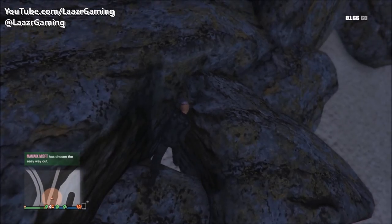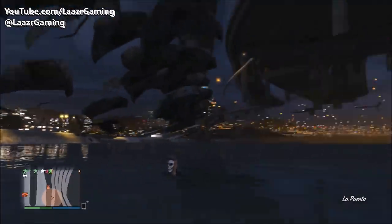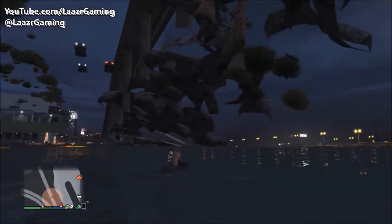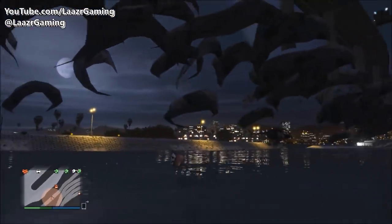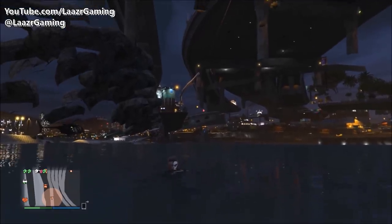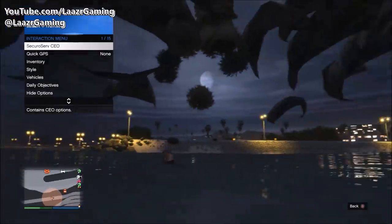Once you arrive, locate these rocks and look for the little gap between them. Position your character so he's standing in this hole and you'll notice he'll start to buckle and trip over himself, and then out of nowhere he's slung underneath the map — underneath the beach, the rocks, the road. There are tons of different areas you can explore underneath the map at this location.